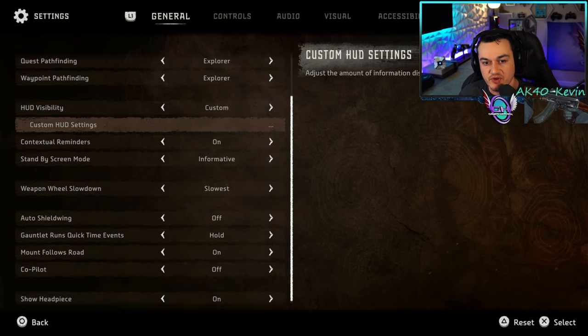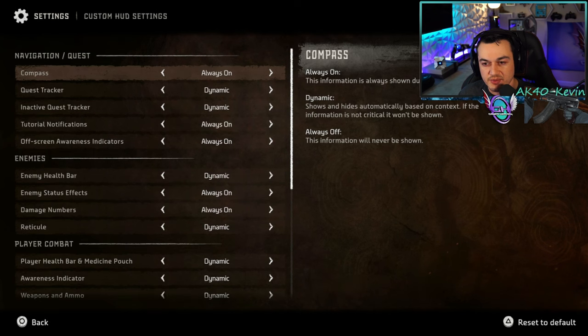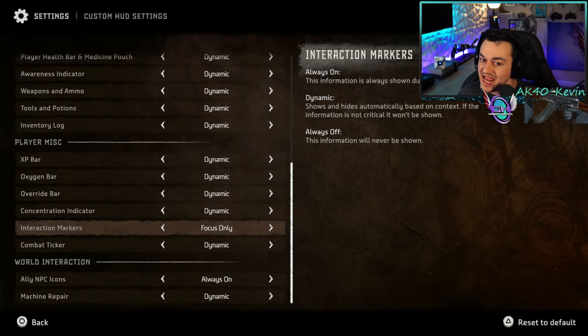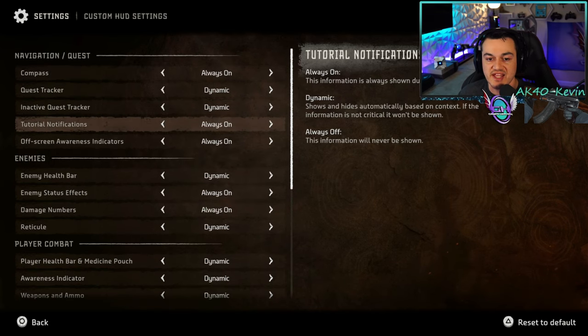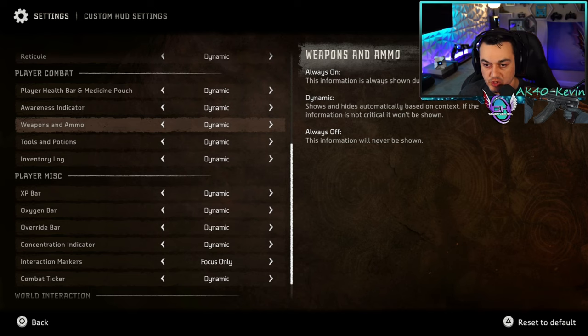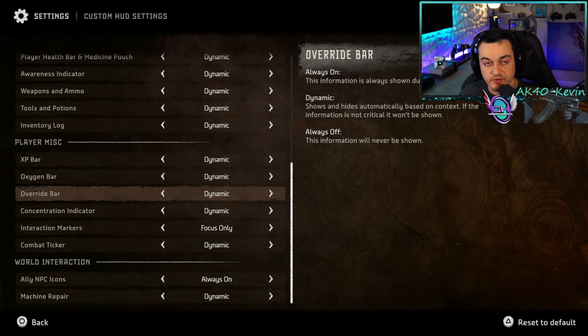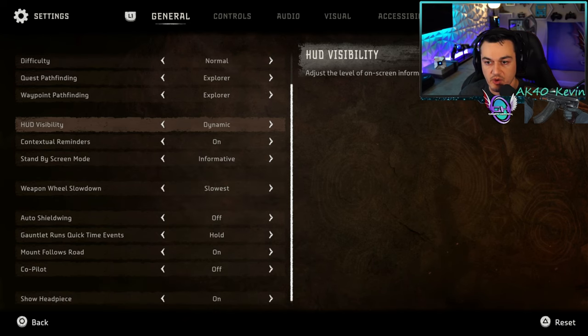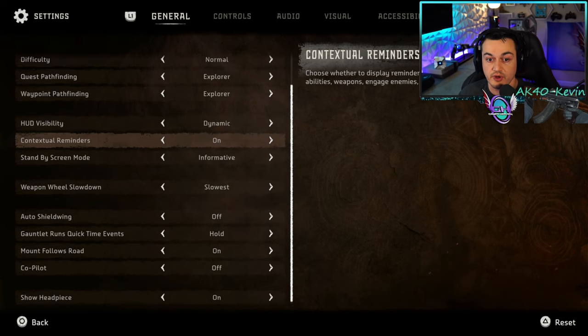Another cool option: you can go to custom HUD settings and look at all the options where you can fully customize the heads-up display, including what information is shown over enemies' heads, what pops up during combat, and what is only there during traversal or exploration. It is incredibly in-depth. I personally don't have the brain cells for it, so I'm going to leave it on dynamic, which is the default.